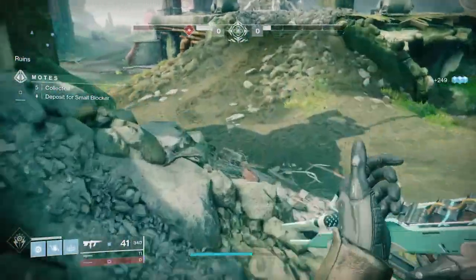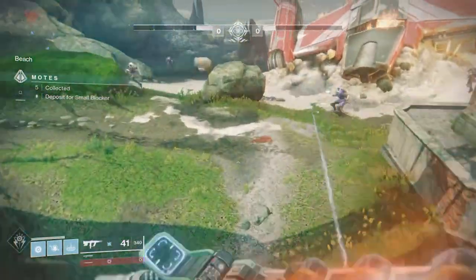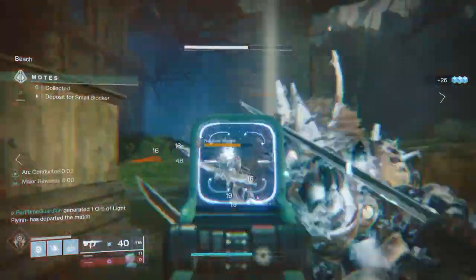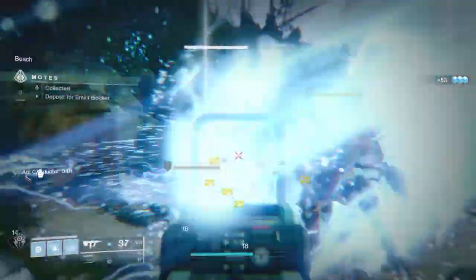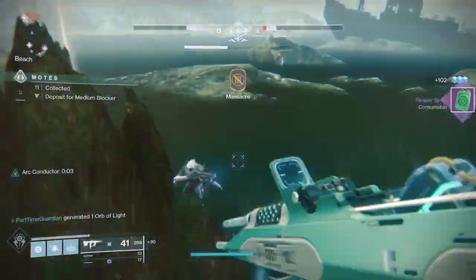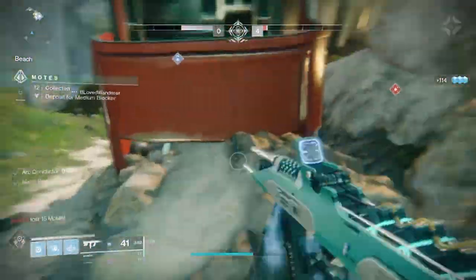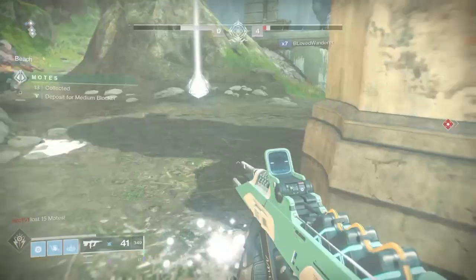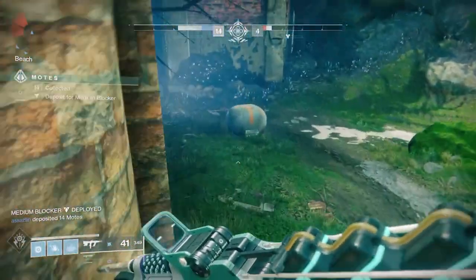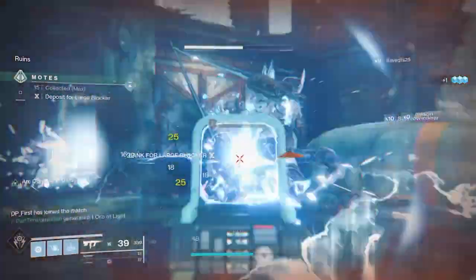I've even gotten Massacre Medals with just that alone. But there's something you can do to make this even more effective: use the Exotic Helmet Crown of Tempest. When you're getting Arc kills, your other Arc abilities regenerate faster. So if you're getting Arc kills with Risk Runner, it will regenerate your melee, your super, and your grenade. When you finish one wave and go to the next, you'll have your grenade ready again. You lay down your grenade, start killing things, and I've been able to get more than one Massacre Medal in a single match.